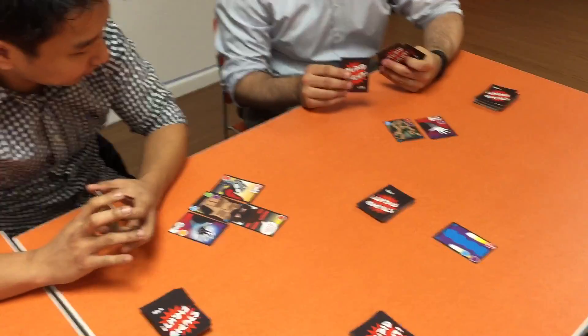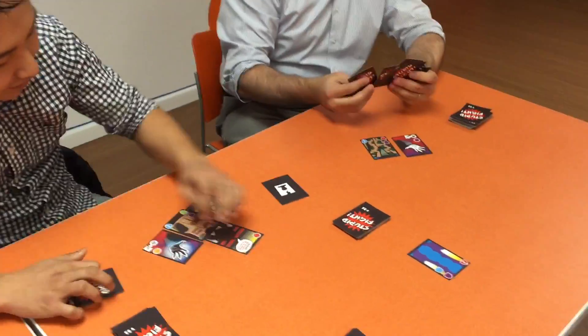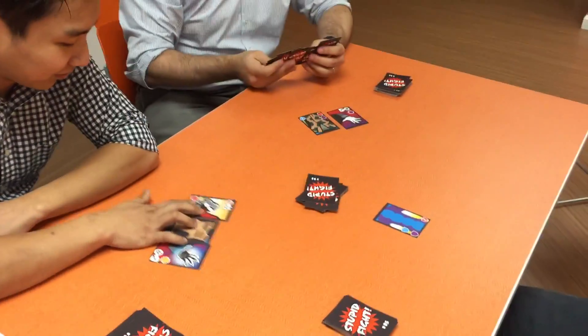When players take damage, they can elect to lose cards in play or lose cards from their hand. Otherwise it has to come from the top of their deck. And when they run out of cards totally — hand, deck, and play — they die.